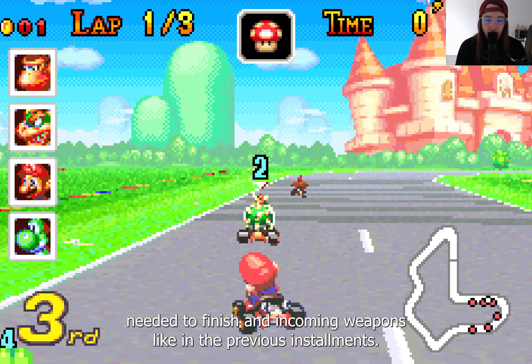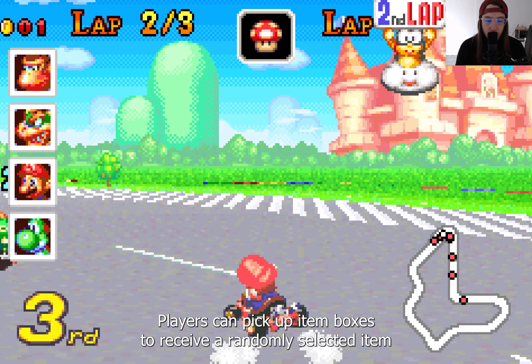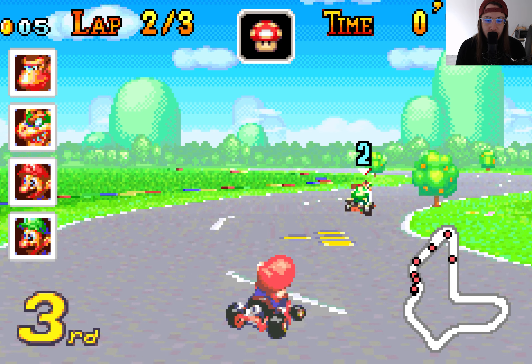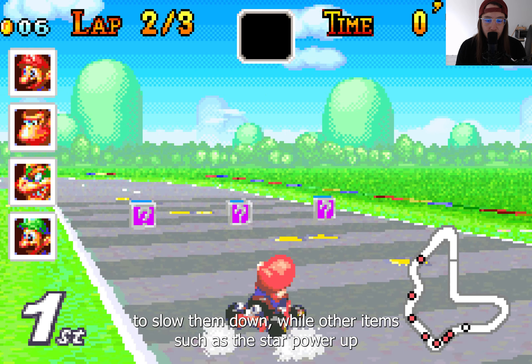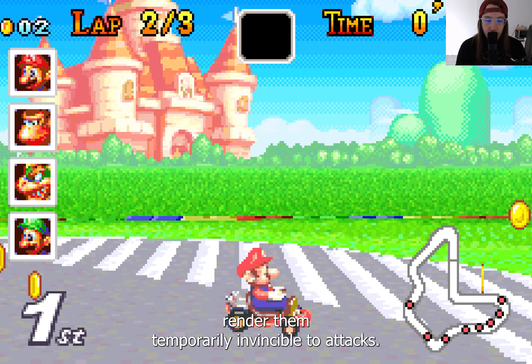Like in the previous installments, players can pick up item boxes to receive a randomly selected item and use it to impede the opposition and gain the advantage. Some items, such as shells and banana peels, allow the player to hit others to slow them down, while other items, such as the star power-up, render them temporarily invincible to attacks.